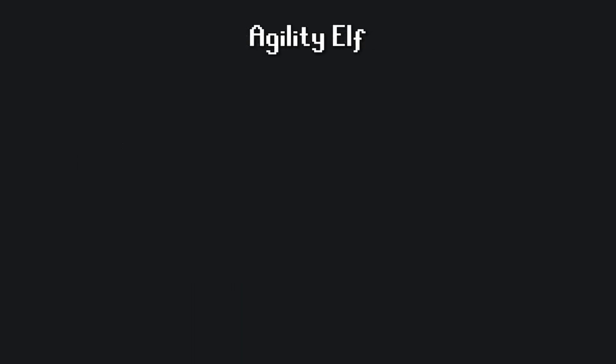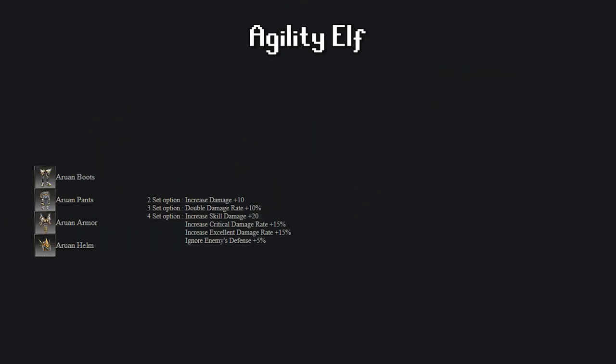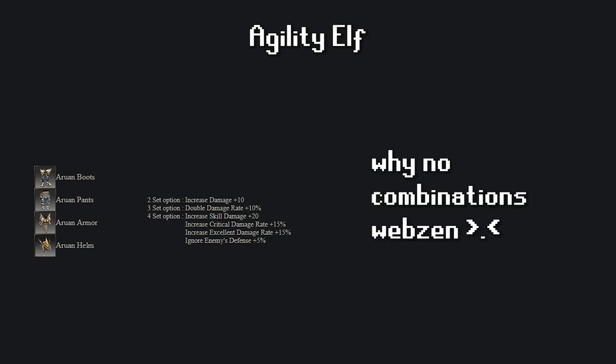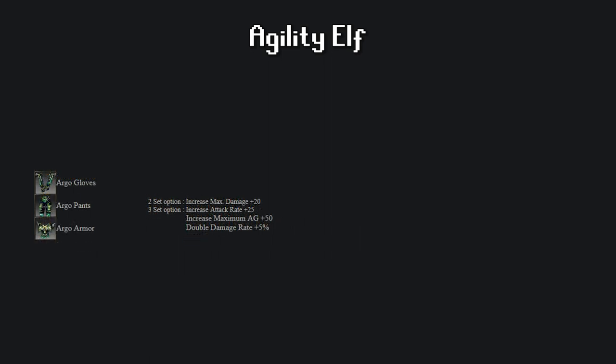Next is the Elf. The Giwen set uses both weapon and pendant, so it's clearly inferior to the Arruan set. There is no available combination, so excellent gloves are your only option. Before we move on, I want to give an honorable mention to the Argo set. It might not be the best set, but it's essential to my Agility Elf Jewel Farmer build — you can find more information in the top right corner of the screen.